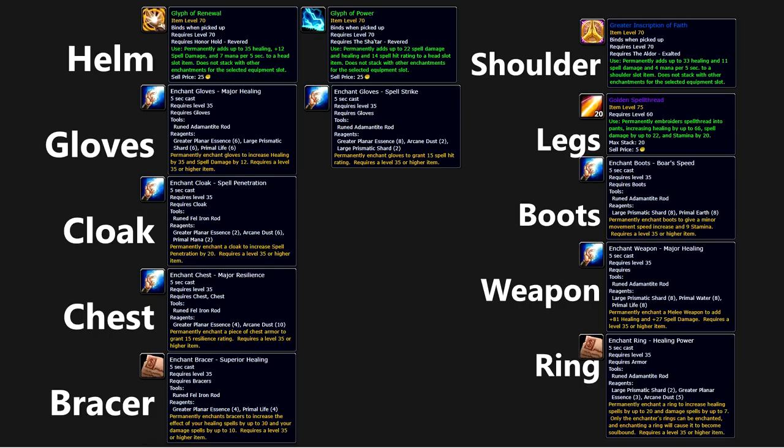For your cloak, go for the spell penetration enchant — this allows you to sometimes negate the Spell Mark of the Wild, to hit fears, and negates any racial shadow resistance. Chest you go for the resilience enchant as it's the most valuable in terms of stats. Braces you go for superior healing. Shoulders you go for the 33 healing, 11 spell damage, 4 MP5 from Aldor — the Scryer's equivalent is relatively similar so you can go for that if you decide to go Scryer. Legs you go Golden Spellthread. Boots will be Boar Speed for that extra move speed with some stamina. Weapon go major healing, and if you're playing Enchanting, go for the 20 healing on rings.